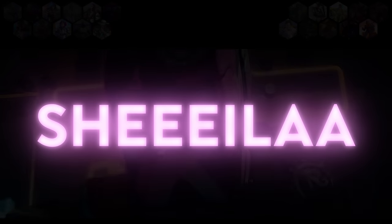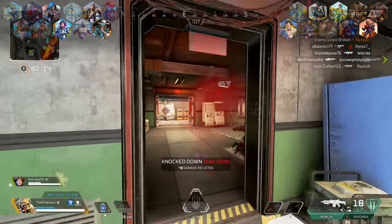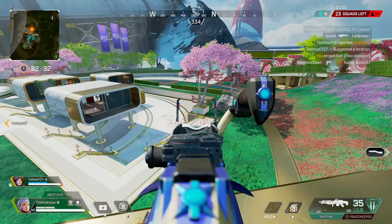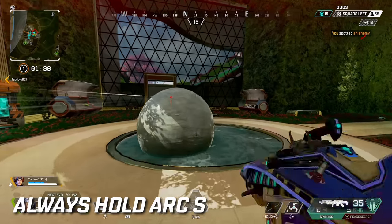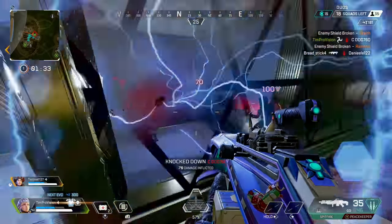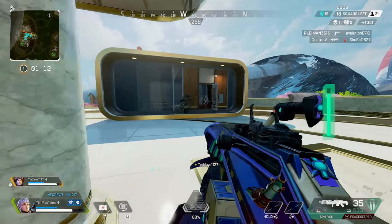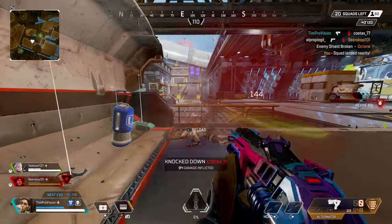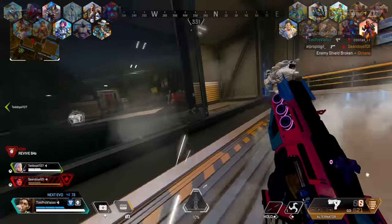Moving on, we have Rampart. Rampart's barriers were more recently buffed to the point where they take more damage to destroy while activating. That being said, this is still the best time and the best way to counter Rampart. Destroying the barriers as they activate will be the best way to keep Rampart very vulnerable. Additionally, use movement and positioning to keep Rampart's walls out of play. As a bonus tip, do not peek a Rampart when she is fully spun up in her Sheila — at mid-range you're going to get decimated. Close the gap if you are fighting a Rampart with Sheila out, or just wait for her to waste all that ammo.